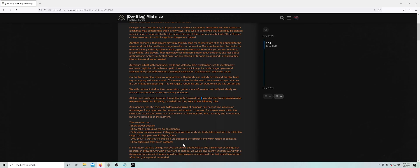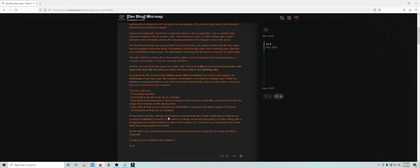'Show quests as they do on compass.' In the future, we may change our position, so we just have to watch out for that and make sure there's nothing new. 'We may change our position on this, and decide to add a minimap, or change our position on allowing Overwolf.'